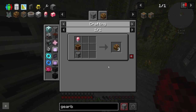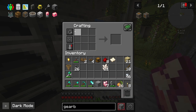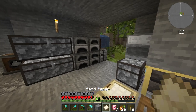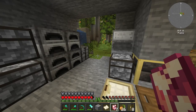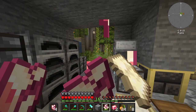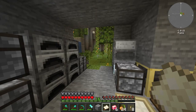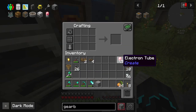I've made some calculations - we need to make this recipe seven times, which means we need seven electron tubes and seven polished rose quartz. We can make just enough. Rose quartz here, sandpaper here, and just like so we are getting polished rose quartz. There we go - seven. Awesome, and just like that we also got seven electron tubes.